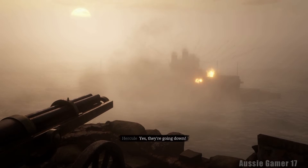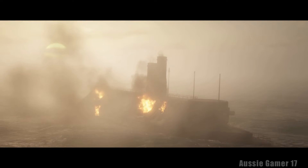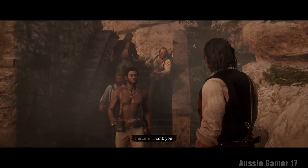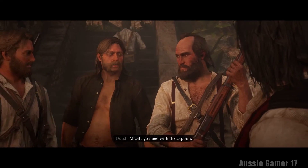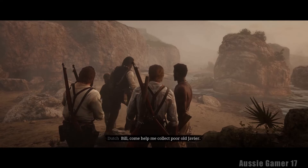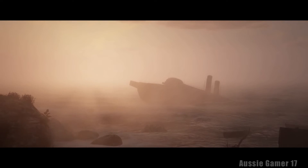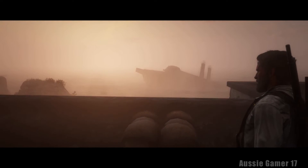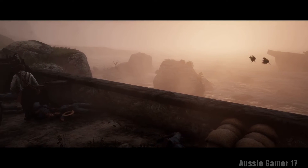That's the end of the mission really - no more combat. Dutch says: 'There was quite some shooting, boys. Micah, go meet with the captain - if he's discreet, tell him we'll be ready to set sail soon. Bill, come help me collect poor old Javier.' We're actually controlling Arthur here - we need to move him ahead to end the mission and find out if we got gold.